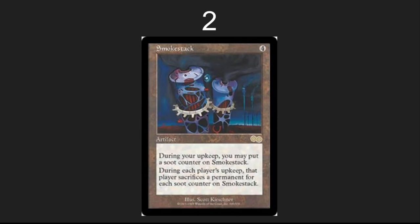In the number 2 spot: why play Magic when we can just sacrifice all of our permanents and make sure there is absolutely nothing left on the board except my single win condition? Smokestack is a wonderful way to do that, and you even get to learn how the stack works so that you can make sure you sacrifice one less permanent than your opponents as you tick it up.